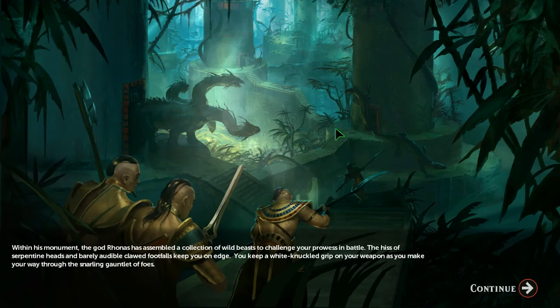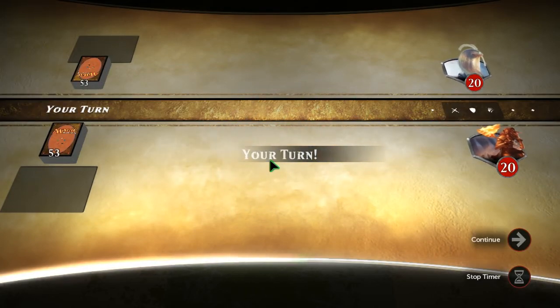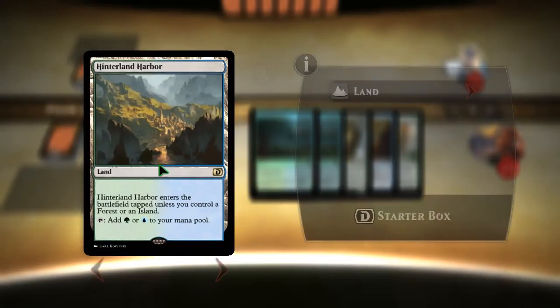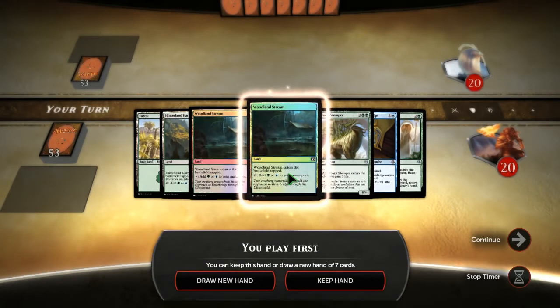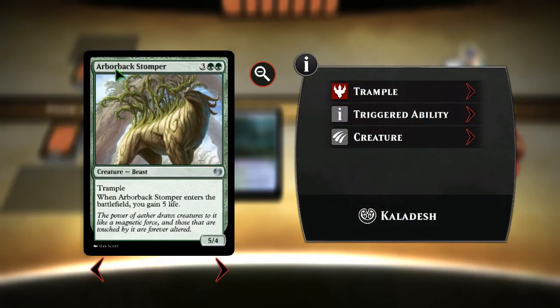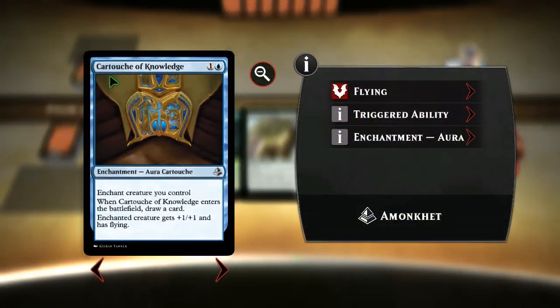That's the thing about Magic I love — their artwork is perfect. It's like these little towers, each with their monsters. Trial of Strength. We got a forest, water, forest island. Arbor Back Stomper — it has trample, and when Arbor Back Stomper enters the battlefield you gain five life.